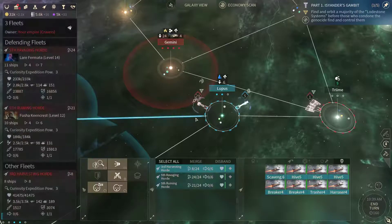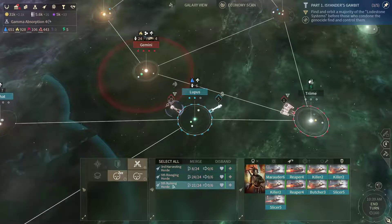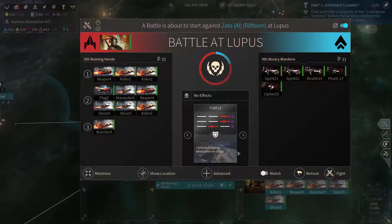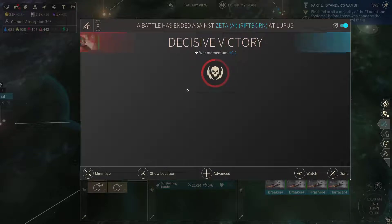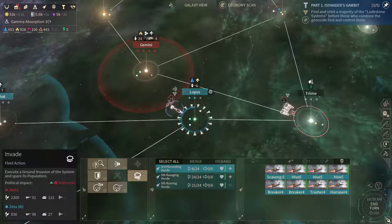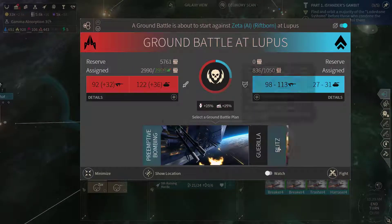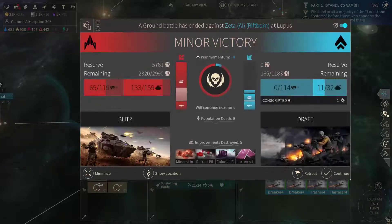Let's get rid of this fleet. I don't stand a chance — let's go power to shields. There they go. Now we'll have to start a ground invasion. We have more than enough manpower to deal with them, so let's continue on.